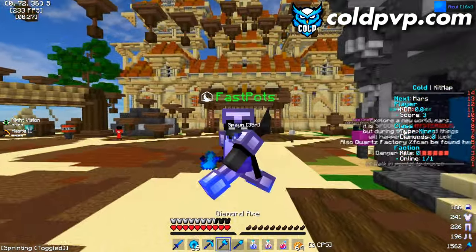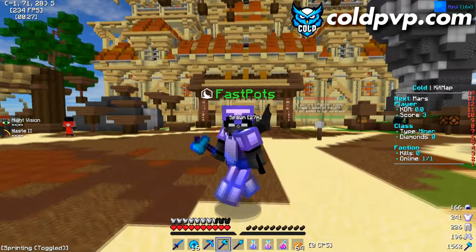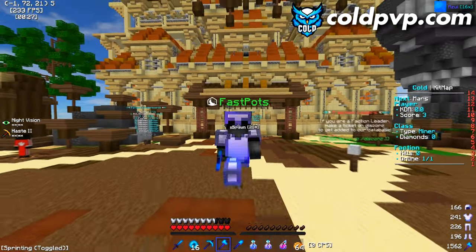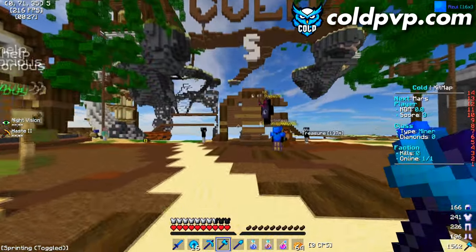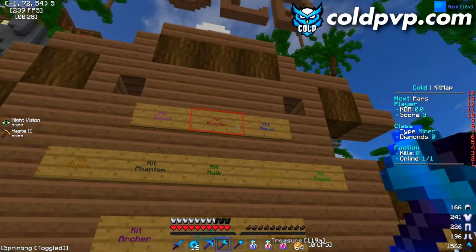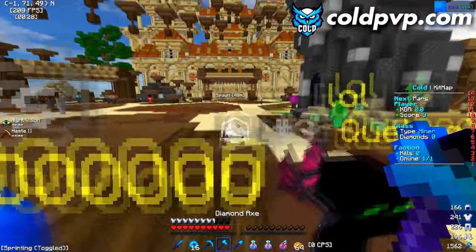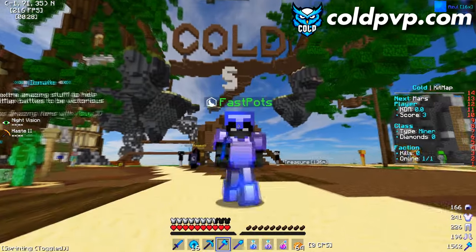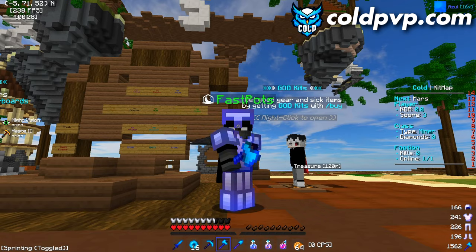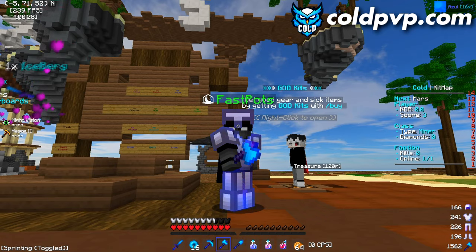A common question is how to get set up on SOTW. Basically: get on early when SOTW starts, get your claim, do your Builder kit, and start building a three-high base. A three-high base is recommended because it lets you trap people quite easily.